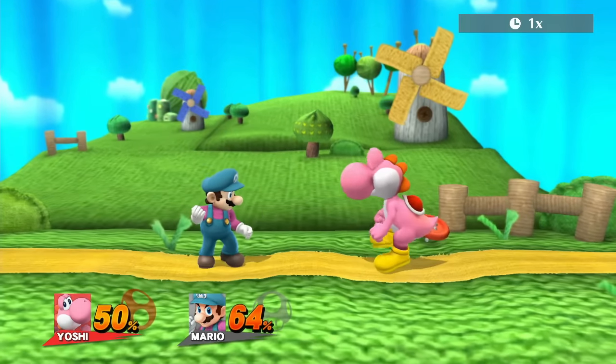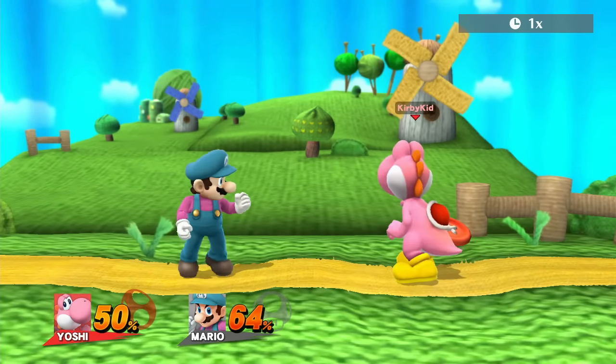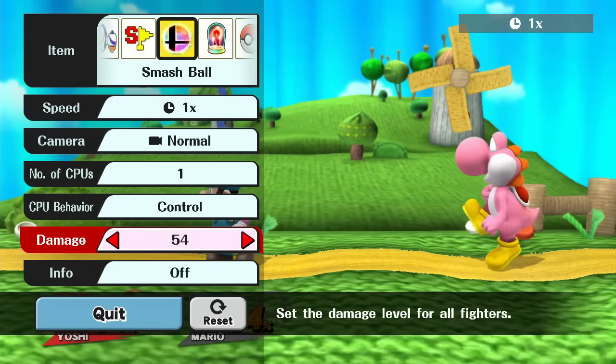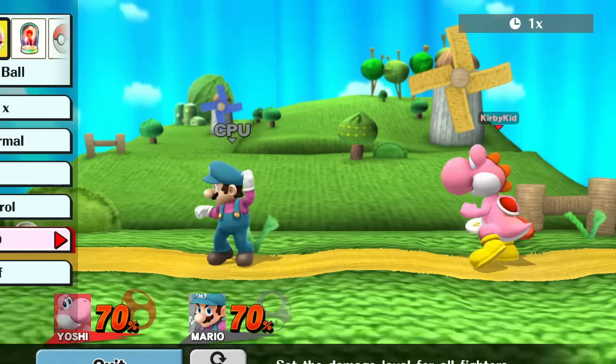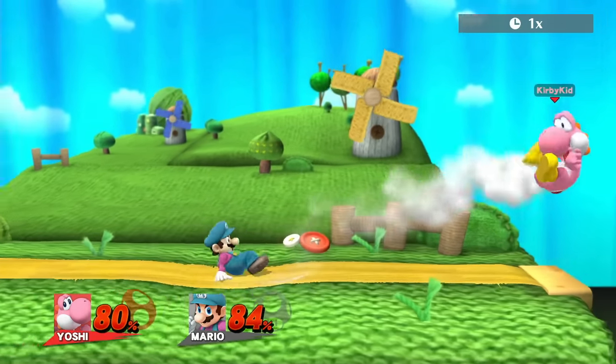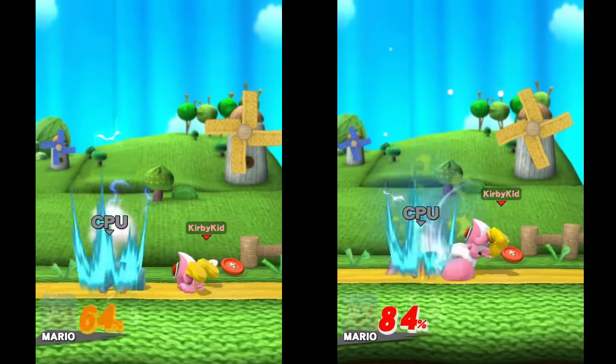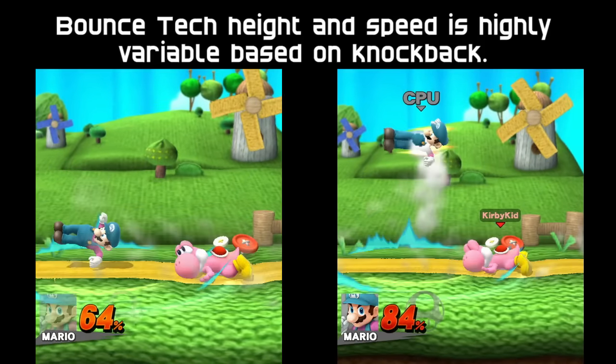The smoke is barely out of the way before Mario's attacking. When you add a little bit more damage, the situation looks a little different — now Mario's attacking much higher up in the air. Look at the difference in damage: on the right side Mario has more damage, so not only does he kick later, but he's higher up off the ground.